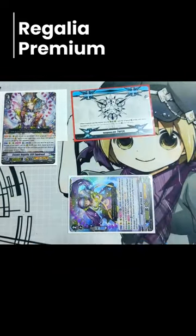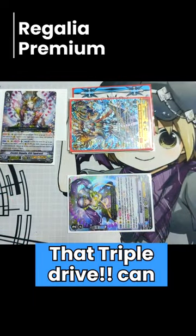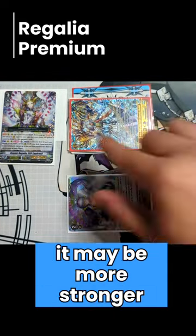Marduk will be able to superior stride from the G zone, gaining any triggers that you may have stacked on the vanguard still, and now has access to triple drive. That triple drive can then be put into potentially Idriso, getting more triggers, so that when Idriso attacks it may be even stronger with those triggers.